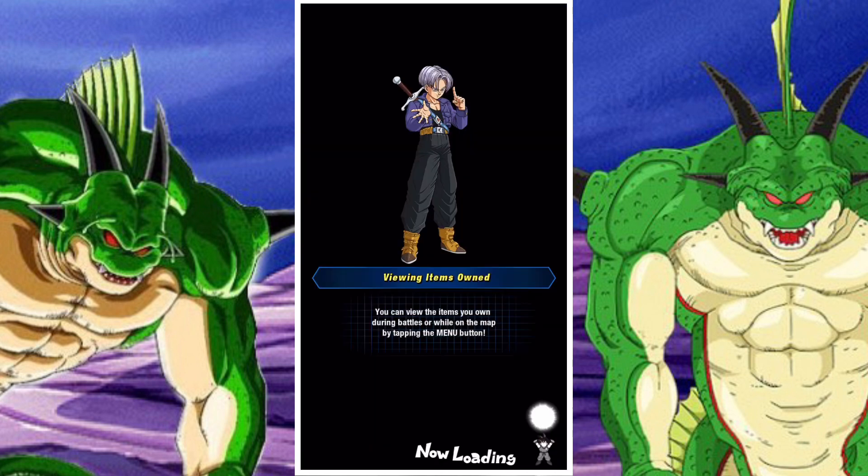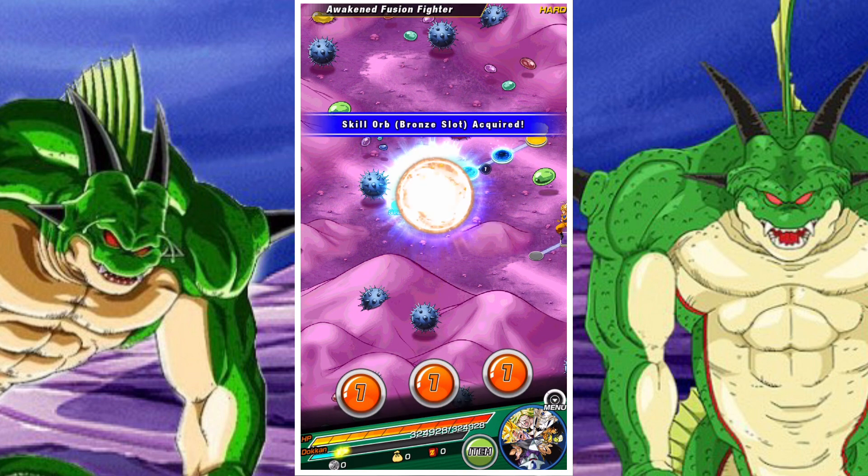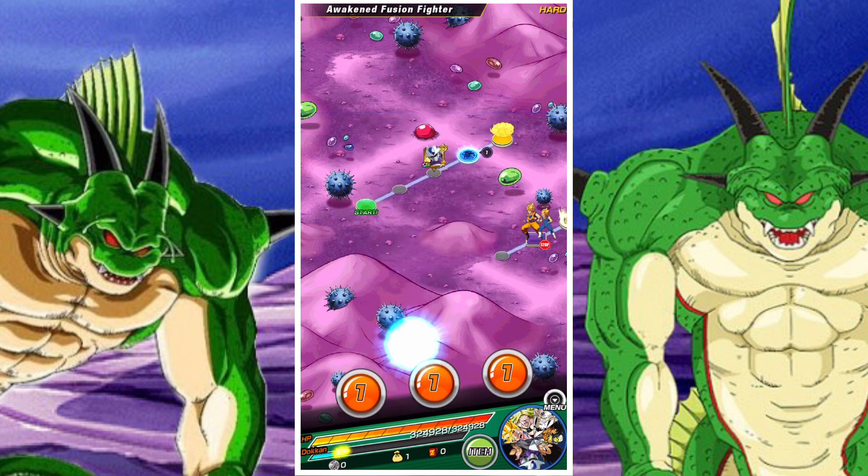These items are pretty easy to get. You get a whole bunch of them from the Bubba Shop, but you'll get a whole bunch just from playing the game — Shenron wishes, Purunga wishes, and just a variety of sources.